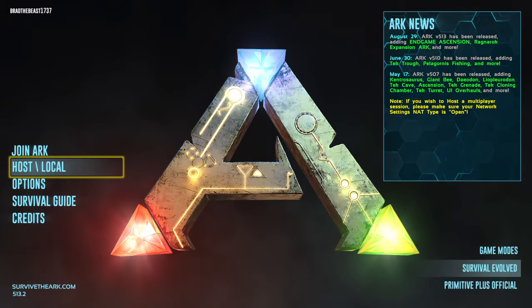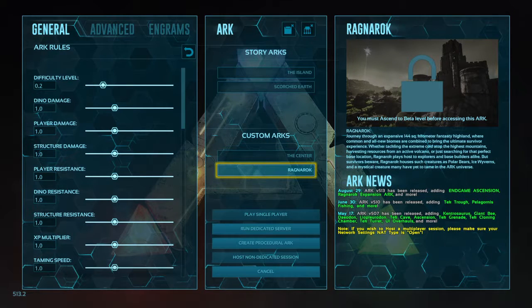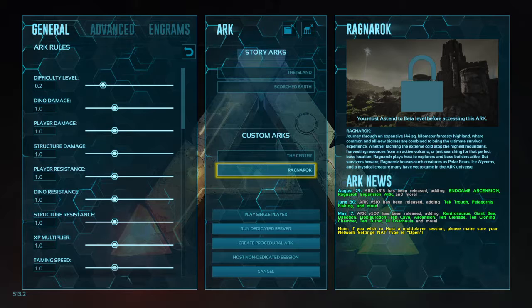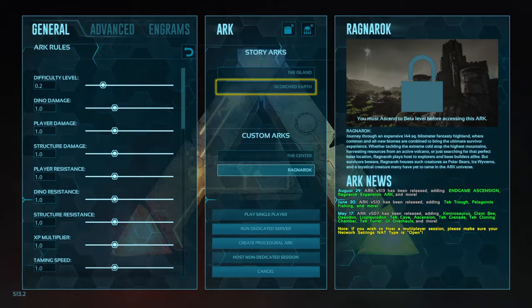So if you go into host and then host local, you'll see that the Centre and Ragnarok are on there but they're locked. It says you must ascend to the beta level — this is the gamma level — basically complete the game, defeat the final boss on the island. But if you want to skip past that and just get the trophy, get all the skins, and get Ragnarok and the Centre, I'm going to show you how to do that now.